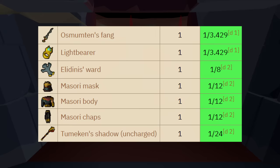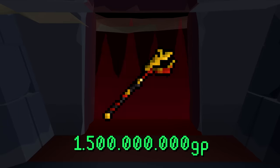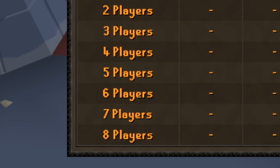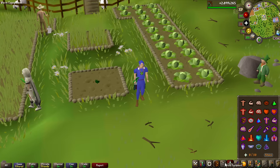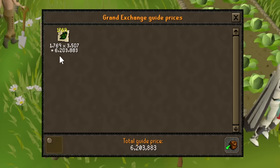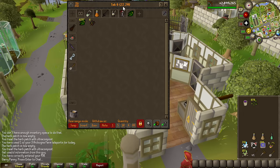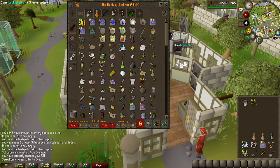The raid's unique items range from 3 million in value with a Lightbearer, to 1.5 billion with the Tumeken's Shadow. I will be doing most of the raid solo, however it can be completed with a team up to 8 players. Just like last time, we've been doing a lot of herb runs while editing, and this haul is pretty big — 6.2 million — giving our herb tab a 22.2 million value. Our overall bank value is 484 million at the start of this episode.